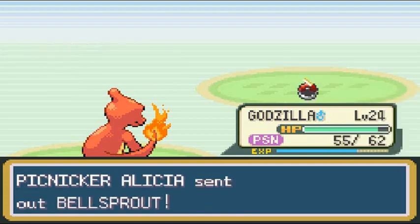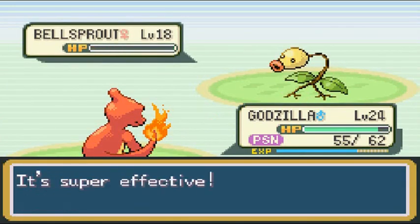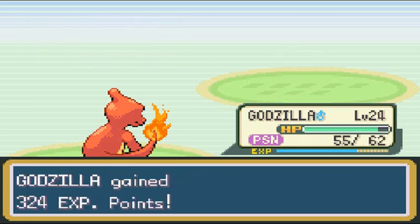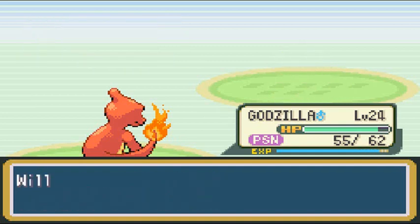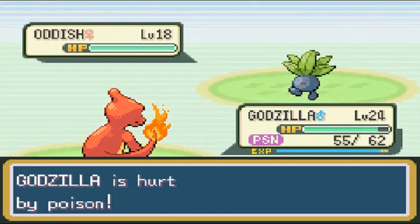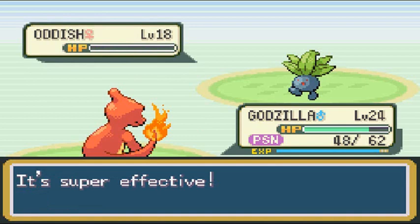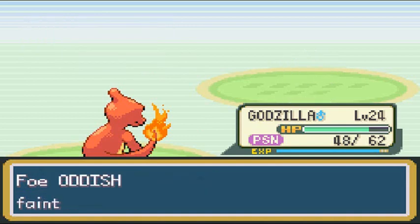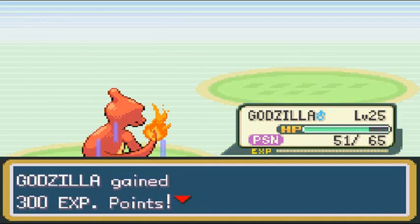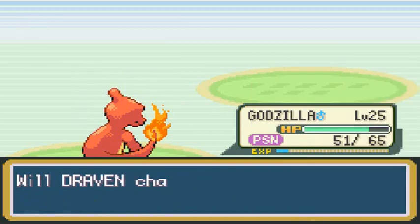I know this beginning stretch was just for Hydra, which eventually I'll be using. Remember, I have another water type Pokemon in mind. As long as we sweep this team while poisoned we won't get hurt — I'm just playing. Ember attack and Oddish has been defeated. Level 25 — a good level for Godzilla.